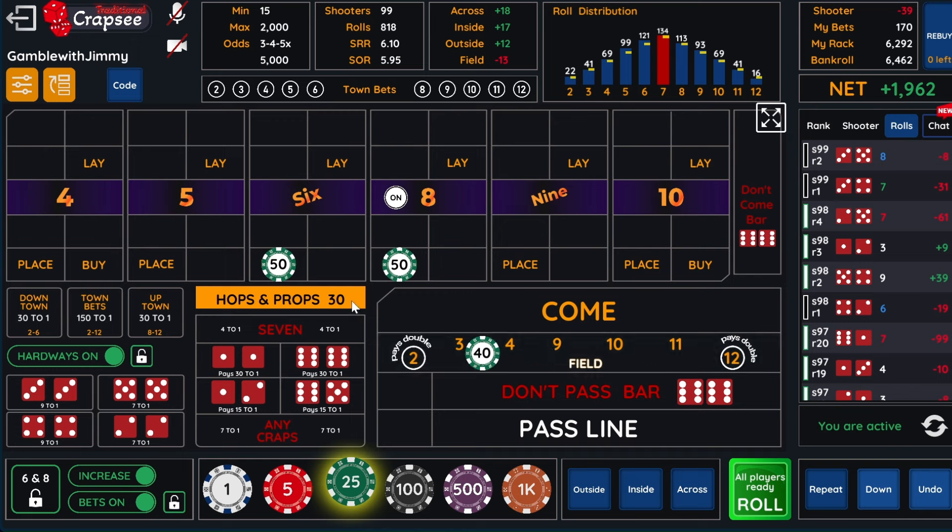If we lose, if we throw a six or eight, we lose 30 on the hops and 40 on the field — that equals 70. So these guys need to be 75 each to cover both of these if we hit a six or eight. If we throw a hop bet, it's going to cover the field. If we throw a field bet, it's going to cover the hops. And these would be fine on a field win.